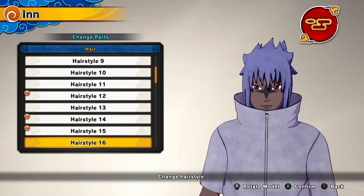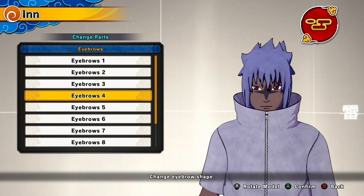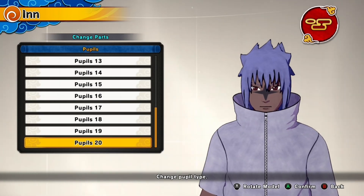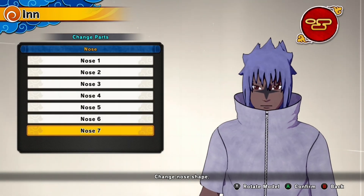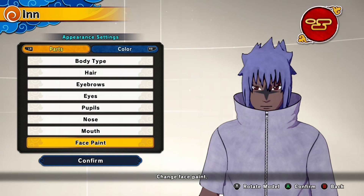Starting off in character creation, go with body type 1 and hairstyle 16 — that is Sasuke's hairstyle. If you can find a longer one you could do that, since his hair tends to get longer in this state. For pupils, go with 20 for the Sharingan effect and make the eyes red.